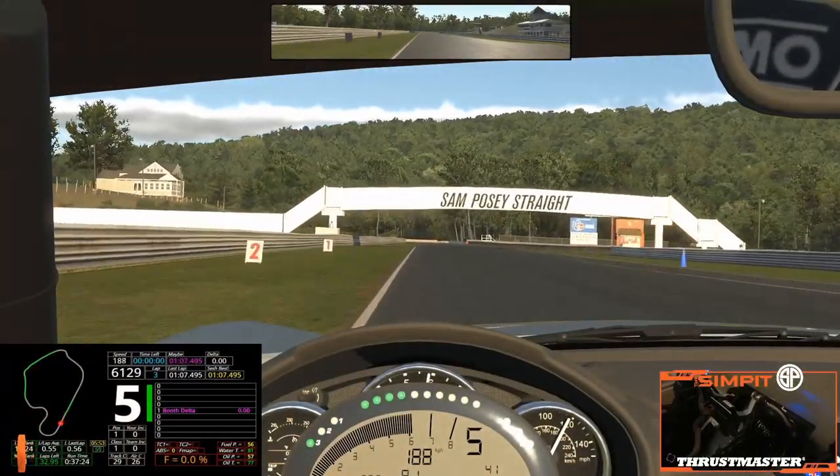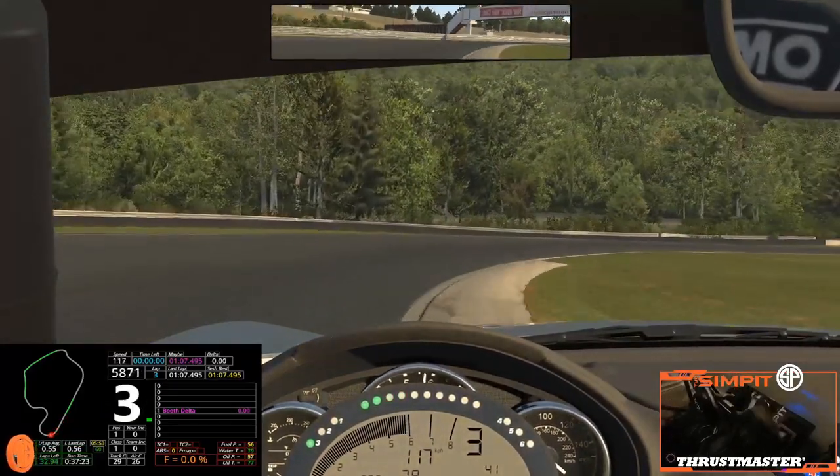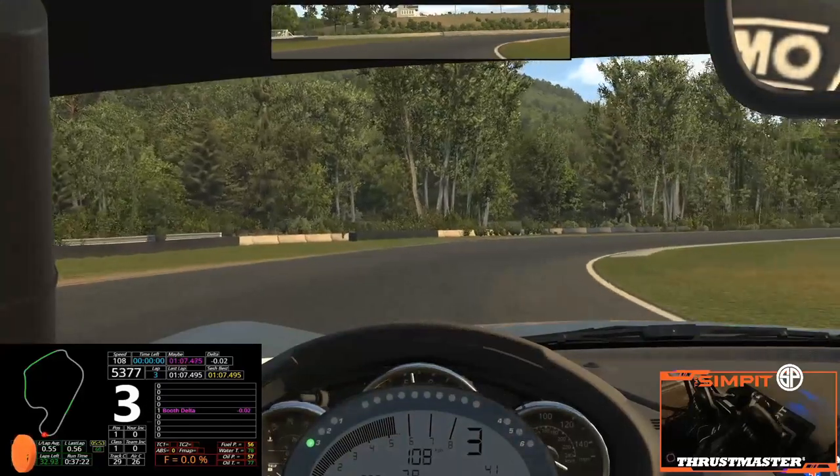Staying left and braking for the 2 sign, Turn 1 — down to 4th, then 3rd for the apex, let the car go wide, then 2nd apex, on the gas, still in 3rd.